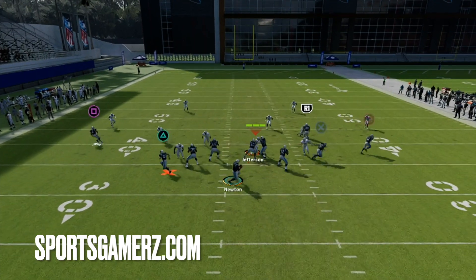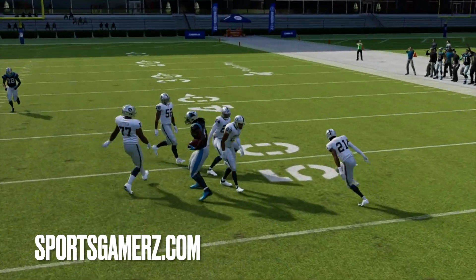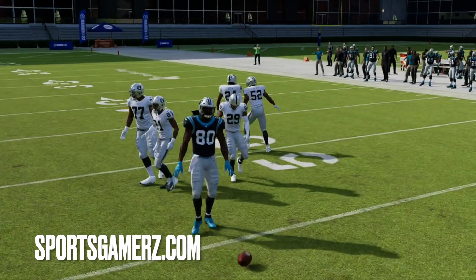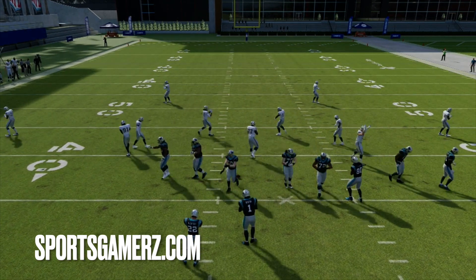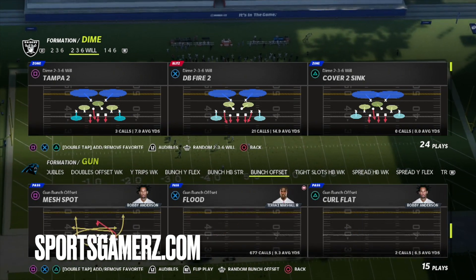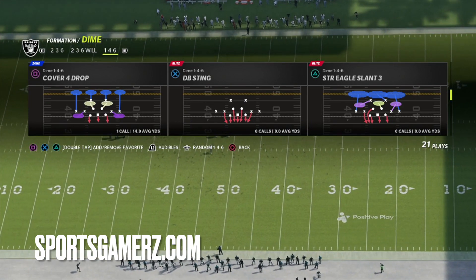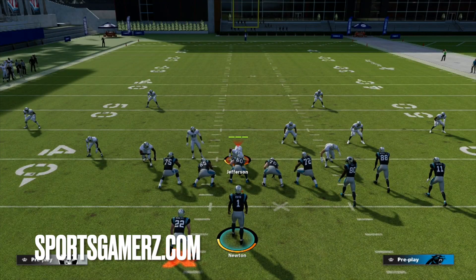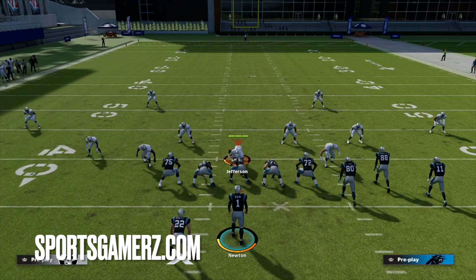This is definitely a play you'll need to take into practice mode to get the timing down, but once you do, you can run this up and down the field. The crazy thing is this is in Gun Bunch, which we all know has way more money plays, bombs, and all sorts of crazy plays. If your opponent has to worry about you throwing quick passes in the seams to the running back and tight end every single time, there's no way they can stop the rest of the formation. This play takes Gun Bunch to the next level.